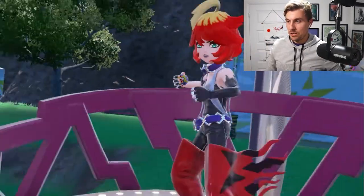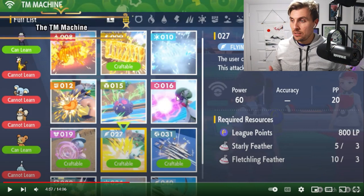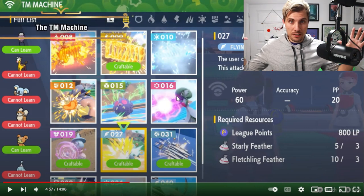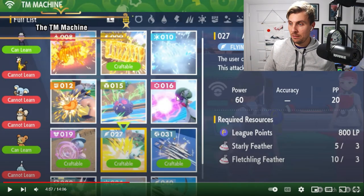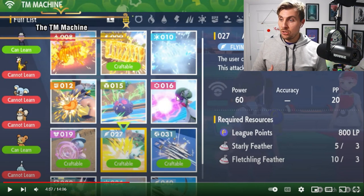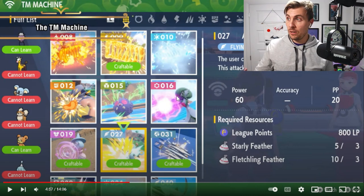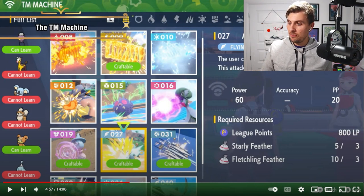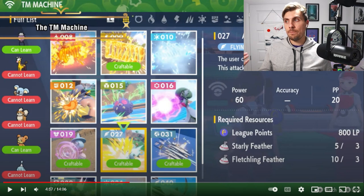We do get to see the Team Star leader Mela, who you have to defeat in this situation. They then go into depth about TMs and how they're going to work in the game. You go up to a Pokémon Center — one of these gas station-looking places — and inside is what they're calling the Technical Machine Machine, where you'll be able to craft TMs. In the game TMs will be one-use only, but you'll be able to find items around the Paldea region to craft them, using a combination of league points and other materials — for example, a Starly feather and Fletchling feather plus 800 league points to craft one specific TM.